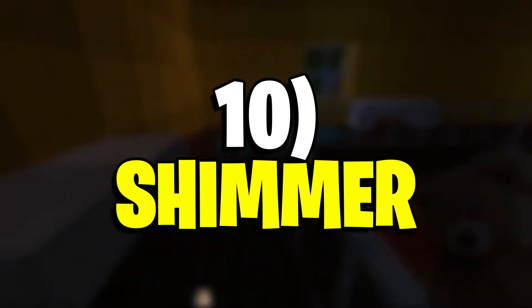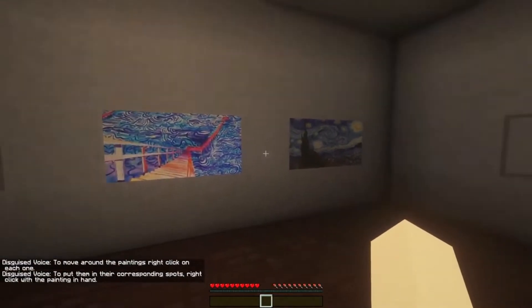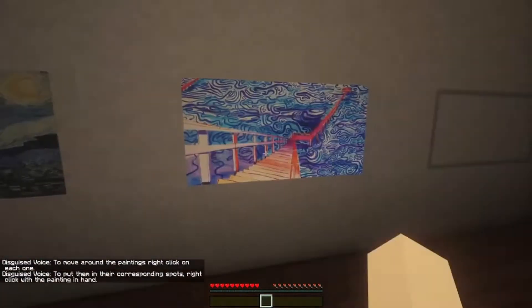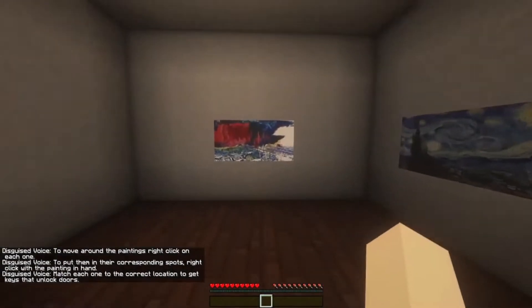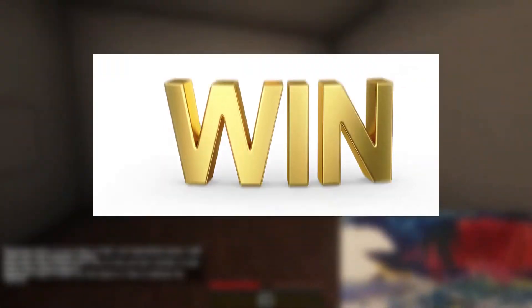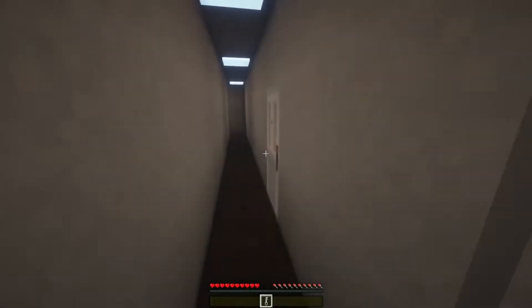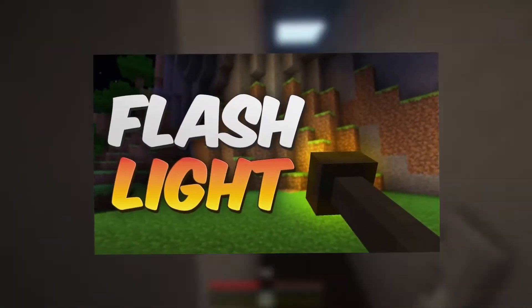Number 10: Shimmer. Shimmer is a horror map created by a few college students as a tournament map. It is very puzzle-oriented, where gamers have to complete puzzles to progress through the map. The puzzles include placing paintings in the correct spot and navigating a maze. This map even has its own resource pack. Warning: this map contains flashing lights.